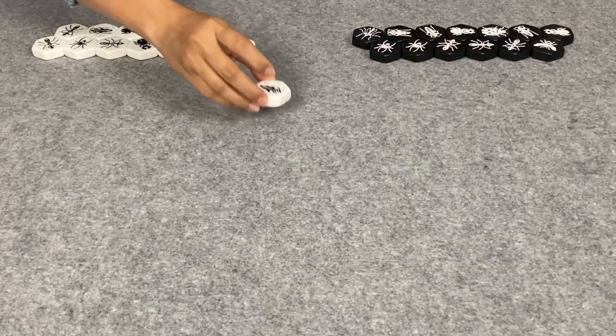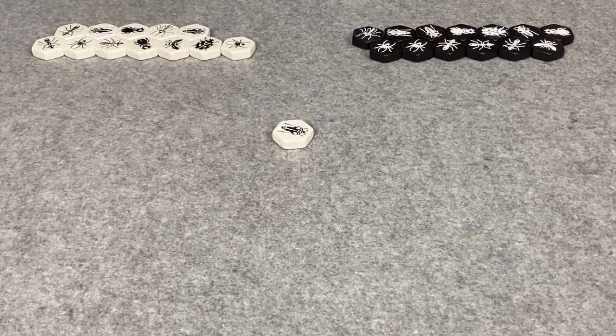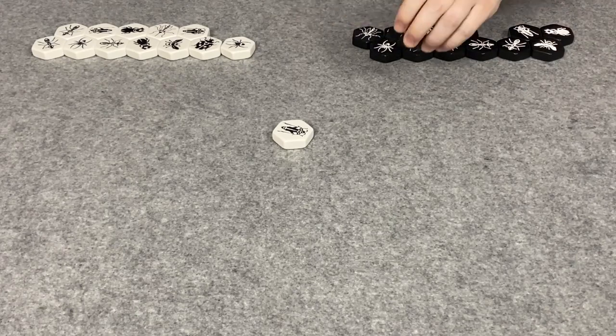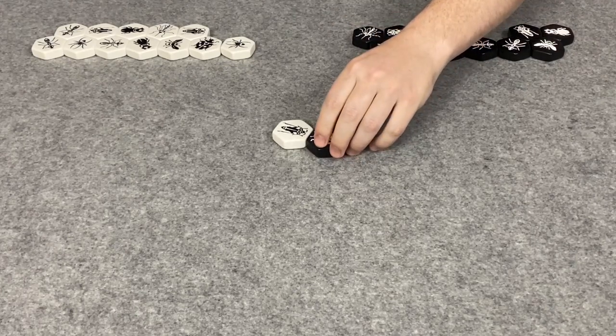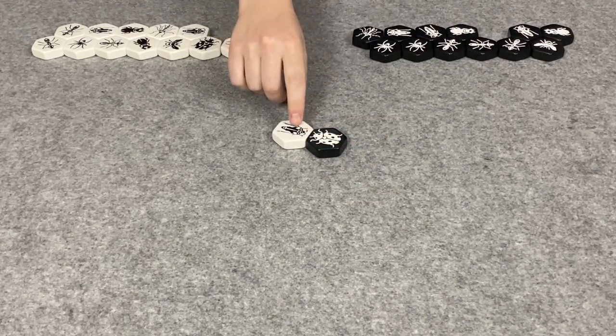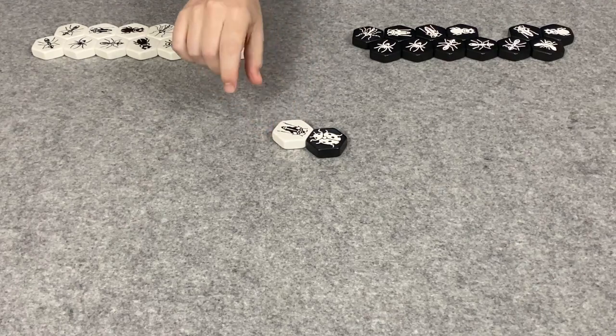We've randomly chosen our first player, and that would be me. So my first piece is a grasshopper, and a grasshopper can jump over other pieces. And I am going to start with my ladybird. The ladybird is a new piece — it can climb up on top of the hive, move two spaces, and then drop down.